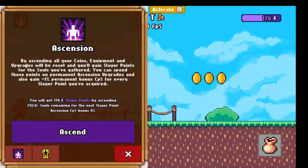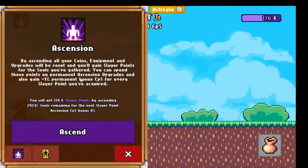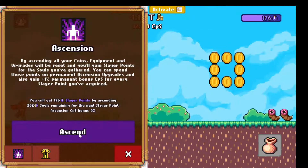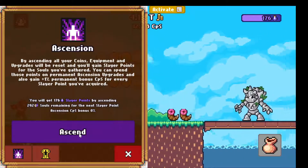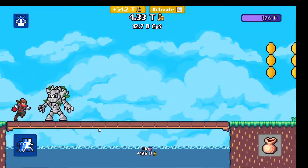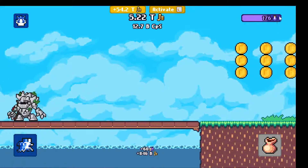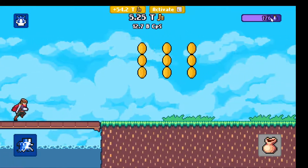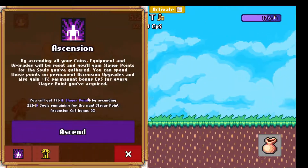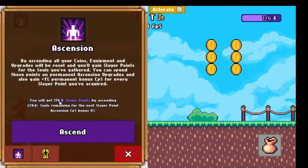But you can also ascend — coins, equipment and upgrades will be reset, and you gain slayer points for the solo gatherer. Let's kill this guy first because you gain this currency from those guys, and I think once this bar is full you gain an extra slayer point.